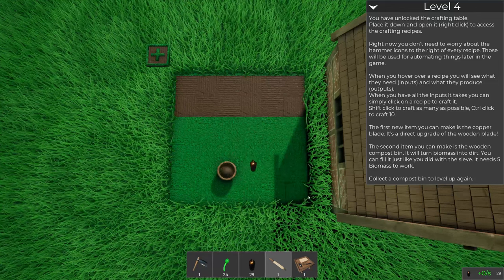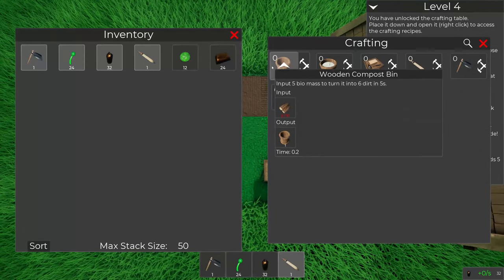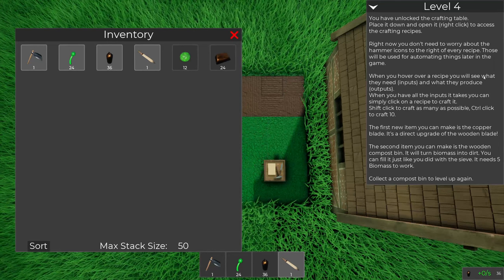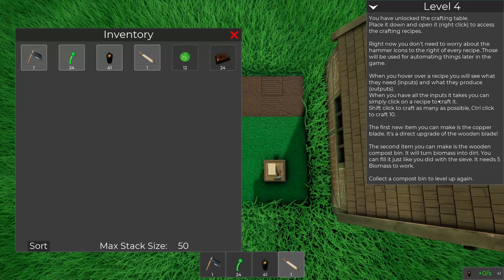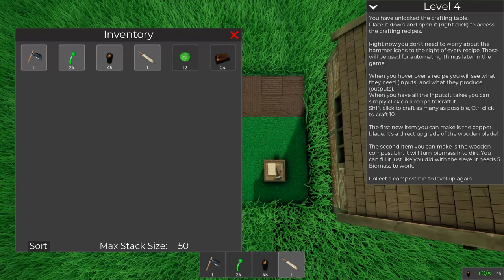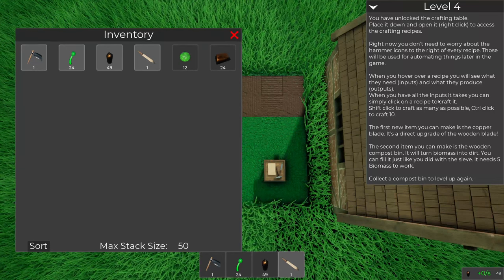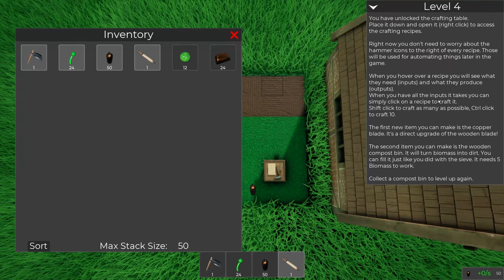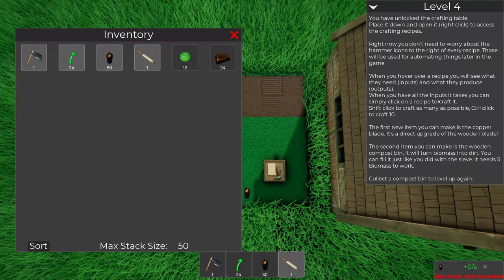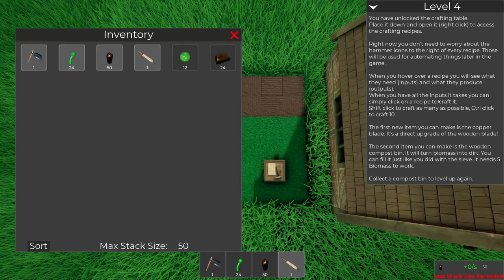When you hover over a recipe you will see what they need and what they produce. When you have all the inputs it takes, you can simply click on a recipe to craft it. Shift click to craft as many as possible, control click to craft 10. The new items you can make are the copper blade - a direct upgrade of the wooden blade - and the wooden compost bin, which turns biomass into dirt. You can fill it just like you did the sieve and it needs five biomass to work.